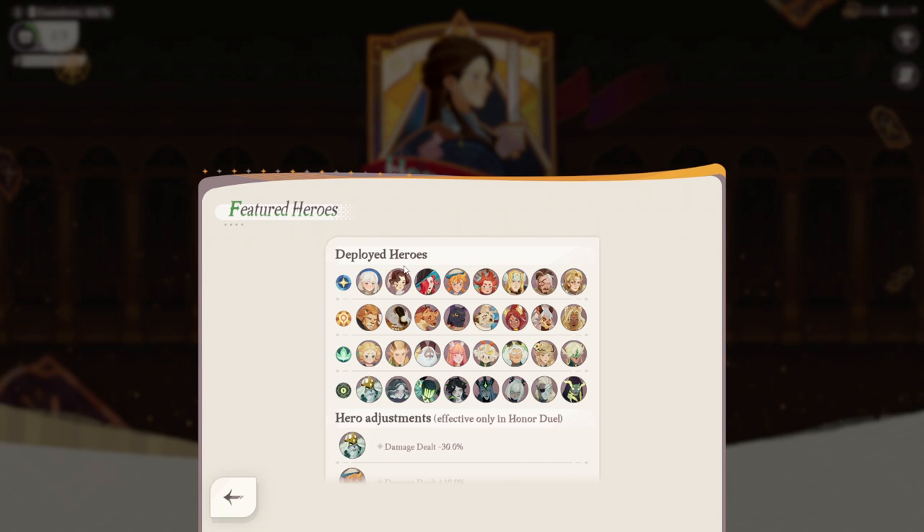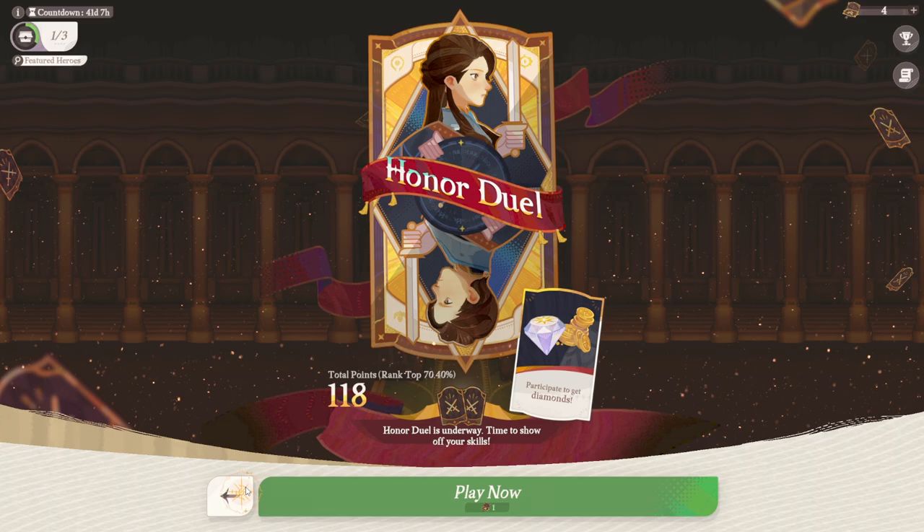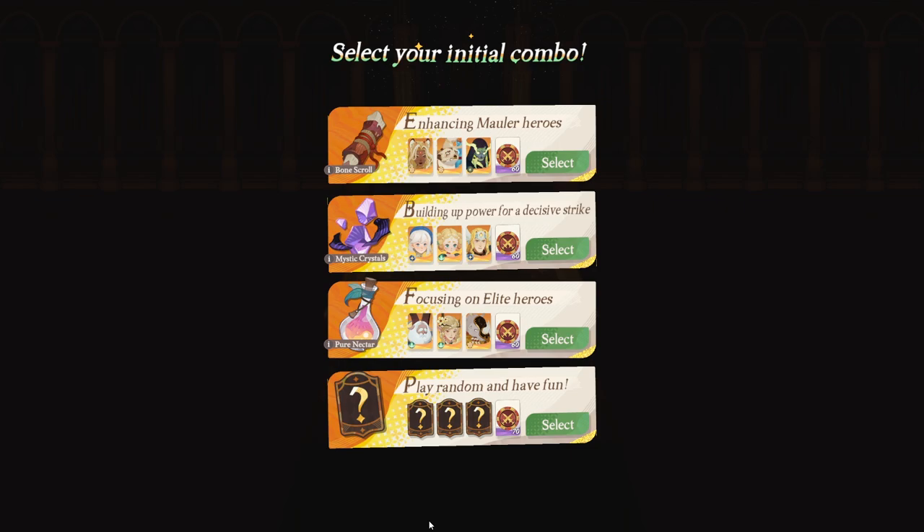As you can see, there's a list of featured heroes you can get and use in this mode. You don't actually use your own units or your own gear. This is a very equalized playing field. You just got to know how to set up your teams and your formation. That's the most important thing here.